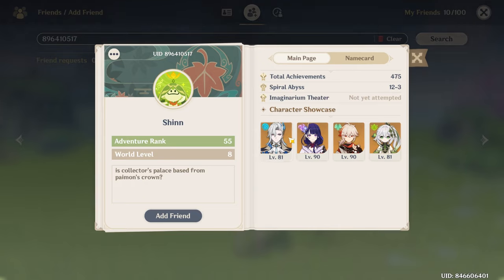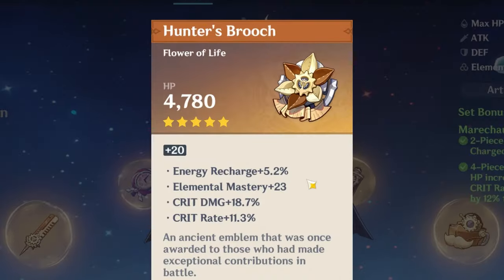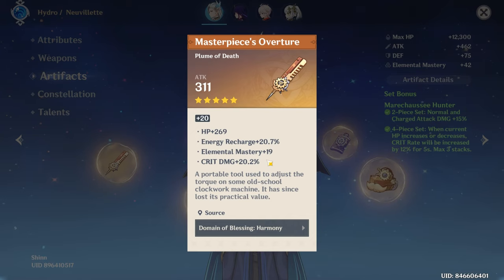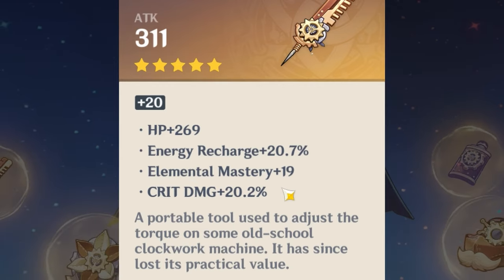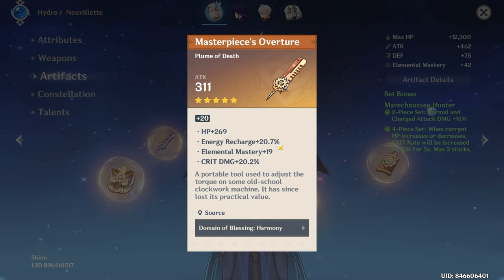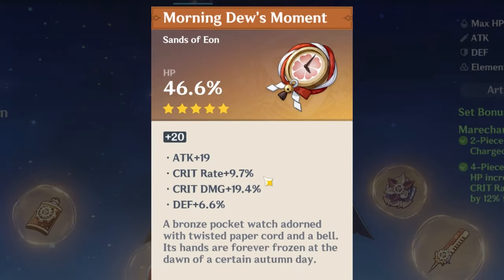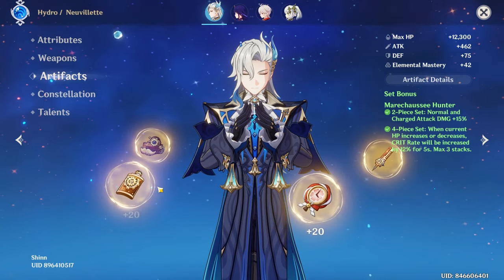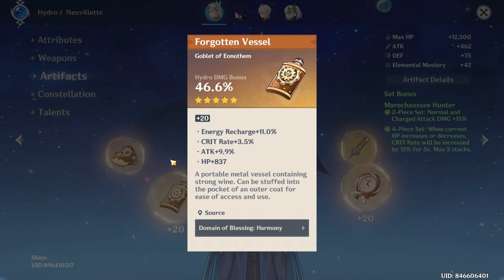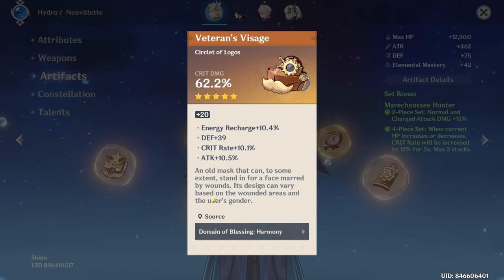Jin wants their Neuvillette shown. Let's take a look. He's on Prototype Amber Refinement Rank 2. Literally just the most beautiful Feather I've ever seen — how do you have 20.2 Crit Damage and 20.7 Energy Recharge on the same Feather? HP Sands with 9 Crit Rate. You've got a good build already. Hydro Damage Bonus Goblet — this is probably the one lacking the most, but the flat HP rules he can use.